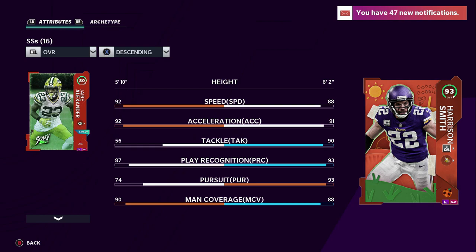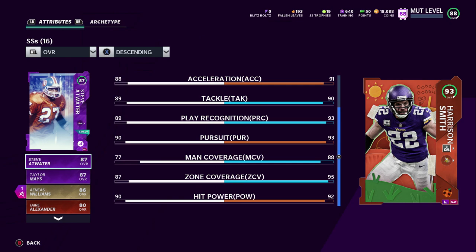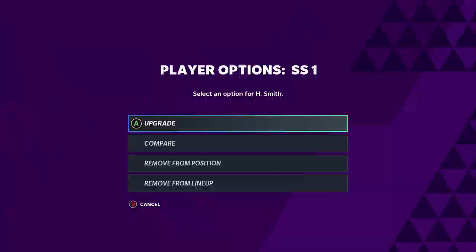Come to watch: 93 overall, limited time Harrison Smith. 6'2", 88 speed — you see the stats — but most importantly, 92 hit power, 95 zone, 88 man. So if I do decide to not user him, which is not very often, he can definitely do his job.